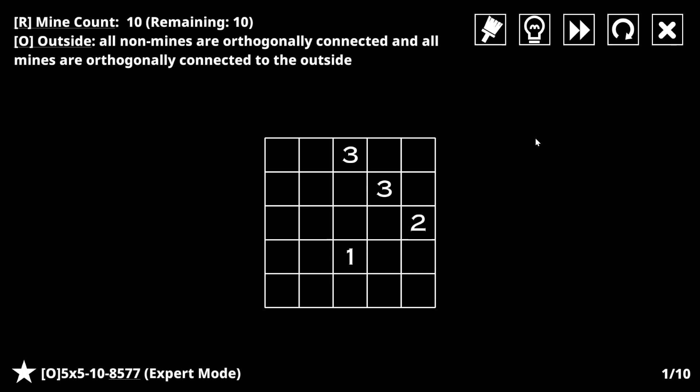Maybe I'm not totally junk at this orthogonality connection rule. I don't think these can both be mines - that's impossible - because then it's impossible to connect this three up to this three without cutting this mine off from the outside. So if these aren't both mines, then these both are.